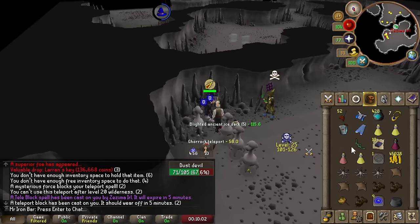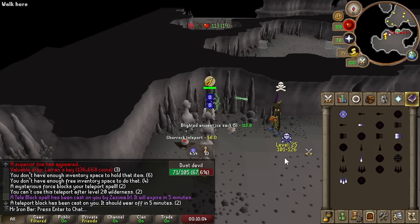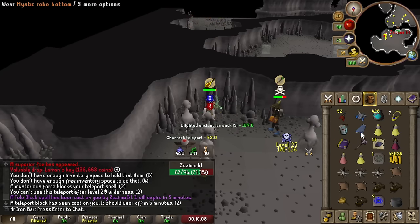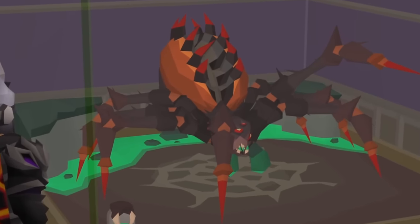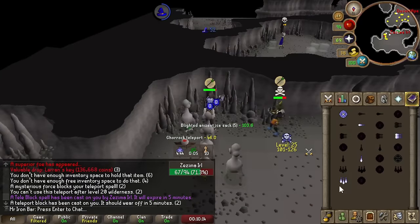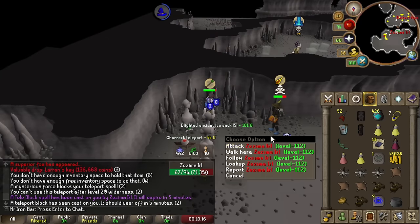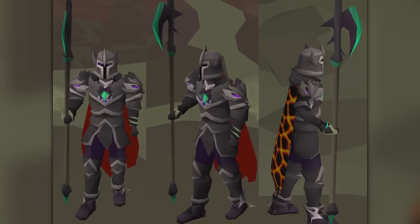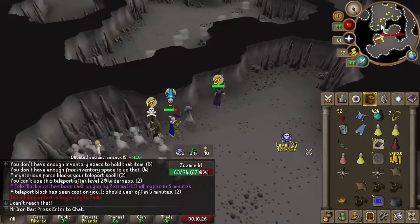Hello boys, welcome back to another Mr. Iron Bar video. We are coming back temporarily from vacation to check out the new Araxor boss. This boss originally came out in RuneScape 3, but it's a much easier version because this is a Slayer boss. It drops the Noxious Halberd, the new Best in Slot Melee Amulet called the Rancor, and Hybrid Boots called the Arachnia Boots.